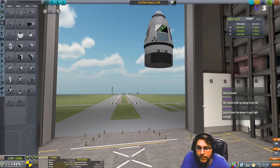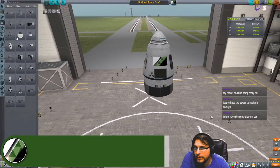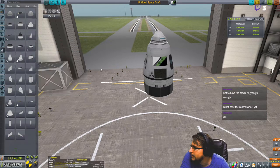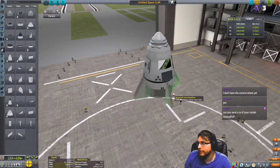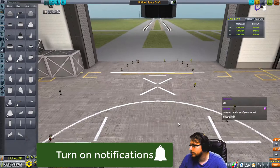SAS — make sure that's on. Duna missions are the hardest. My rocket ends up being crazy tall. Just have to power through. Get high enough. I don't have the control wheel yet. Do you have SAS? If it's super tall, don't do gravity turns. You can put some fins on — basic fins, you should have that. Or if you really want to do it like that, then it'll go straight up.